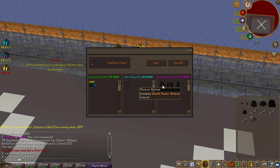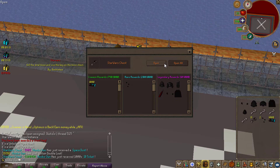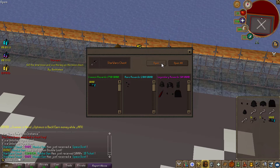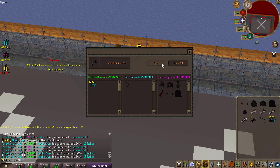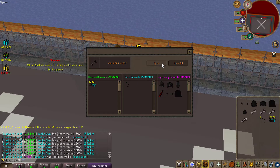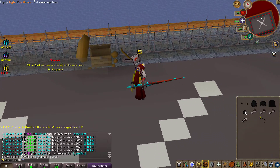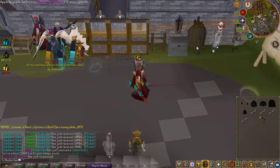From that chest you can get the Dark Vader armor set, the Kylo Ren cape and gloves, a dark saber, and some other items. Let's go ahead and open some of these and see if we can get a legendary reward. So far I'm only getting rares and commons — some spaces, some cash. I can't complain about the cash and spaces, but I would have rather gotten a rare drop to showcase to you guys.